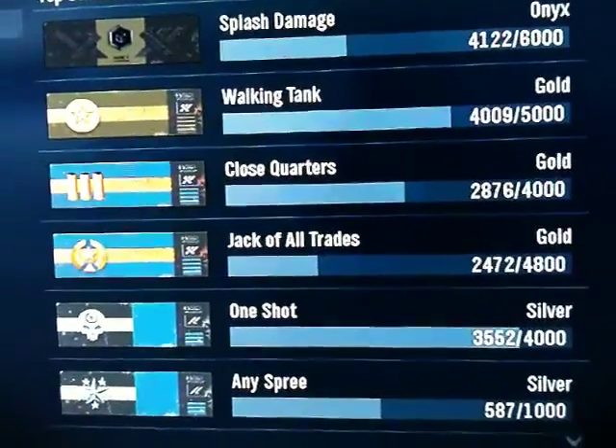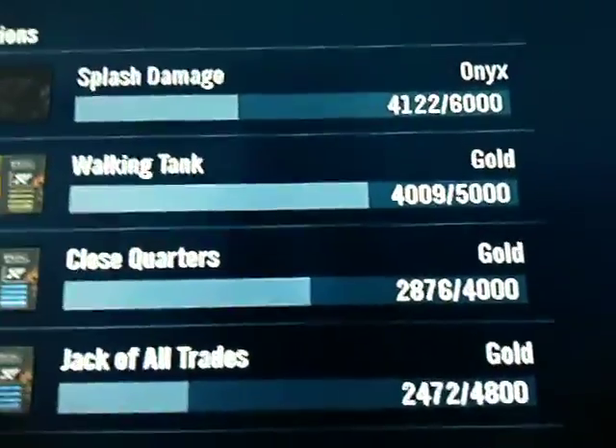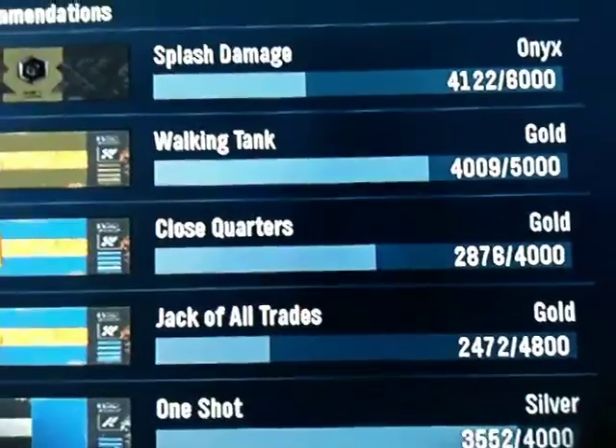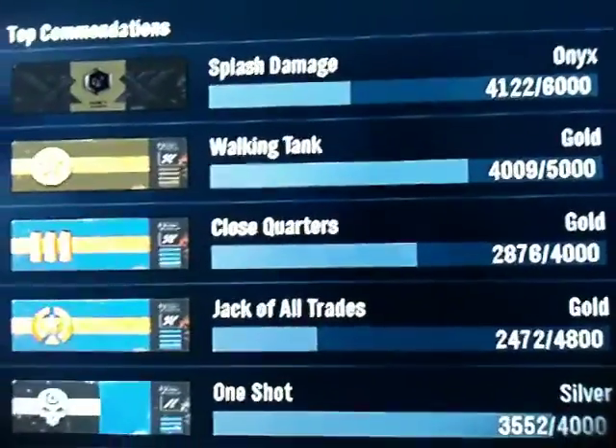It's very boring, but anyway. So basically here we have — I'll show you just a quick comparison. So it's 4122 out of 6000 for Splash Damage on Onyx and 4009 out of 5000 for Walking Tank.